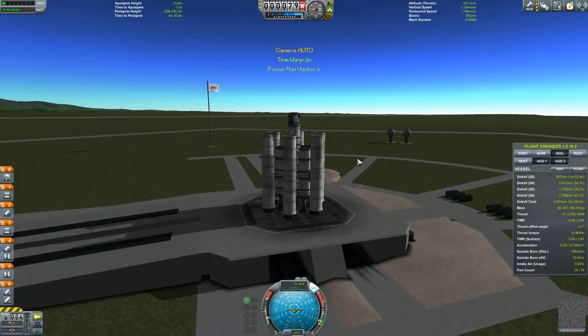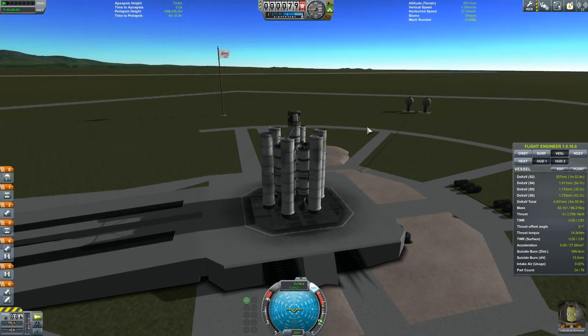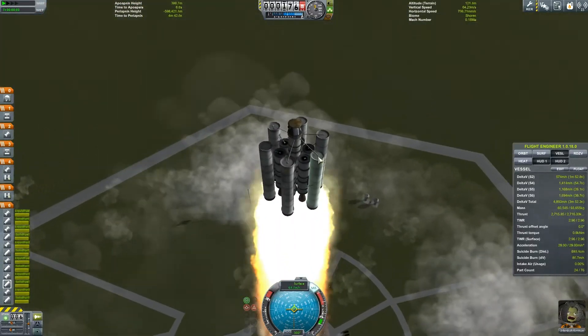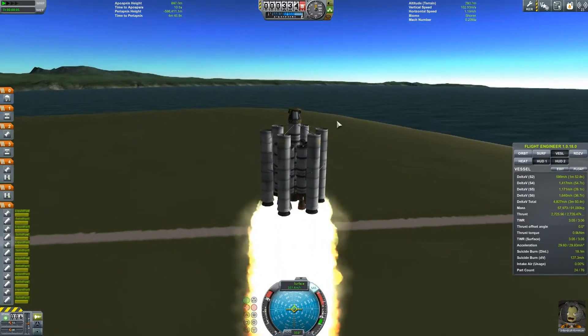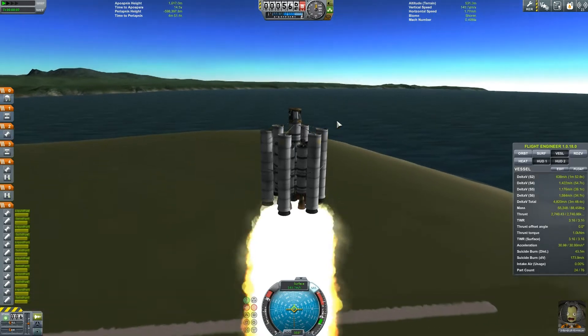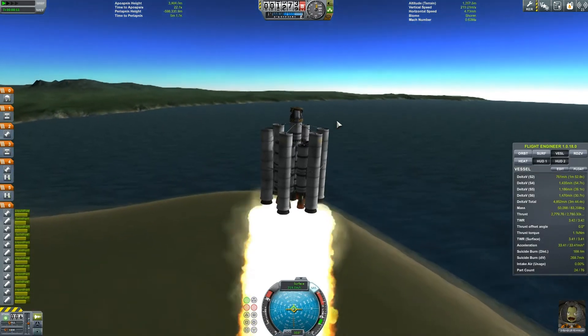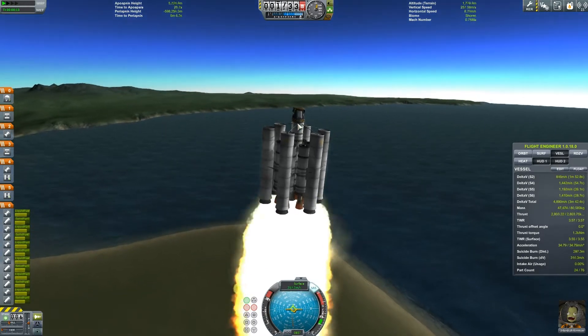I'm proper excited because imagine the science we can get if we can get anywhere near Minmus. It's going to be phenomenal. Now off we go. Hopefully these struts are going to add to the stability of our rocket. Remember, in the last episode we unlocked the part of the facility where it allowed more than 30 parts on our rockets.